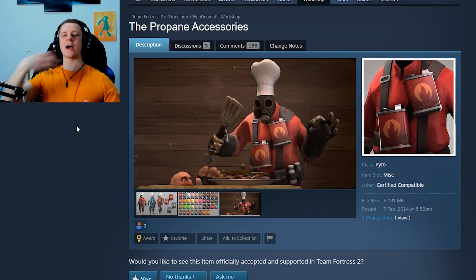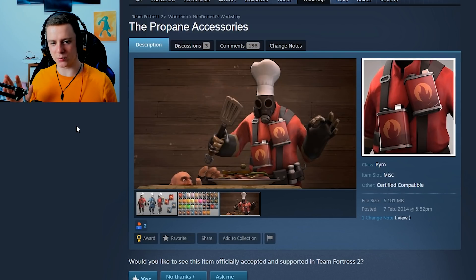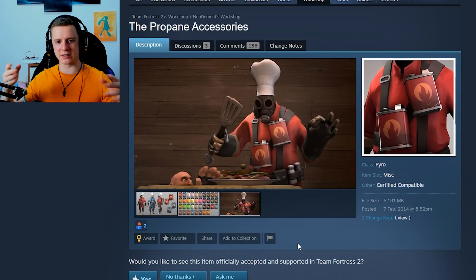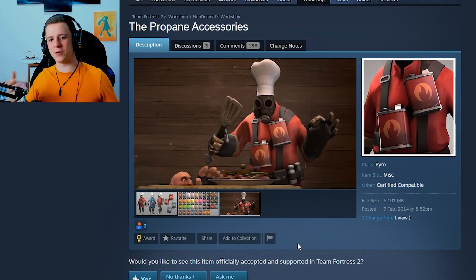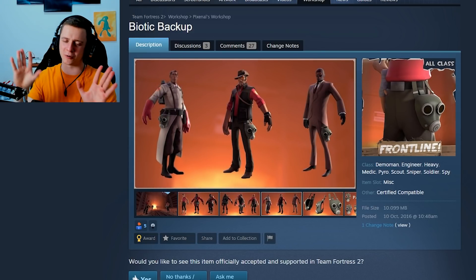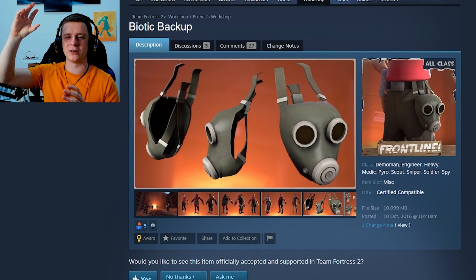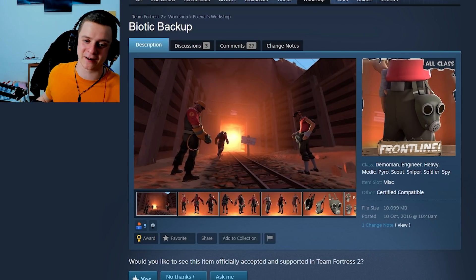Moving on to the Propane Accessoires, which are two gas-passer looking canisters attached to Pyro's jacket, in the same spot where he usually has two grenades. Whoever made this cosmetic decided to make it into a chef or cook theme, which I don't really get, but it's just a simple baseline cosmetic that could be a low-tier one in a new cosmetic case. Just like the next one, the Biotic Backup — not every cosmetic has to be crazy. This one is simple, probably a low-tier item, but it is paintable.